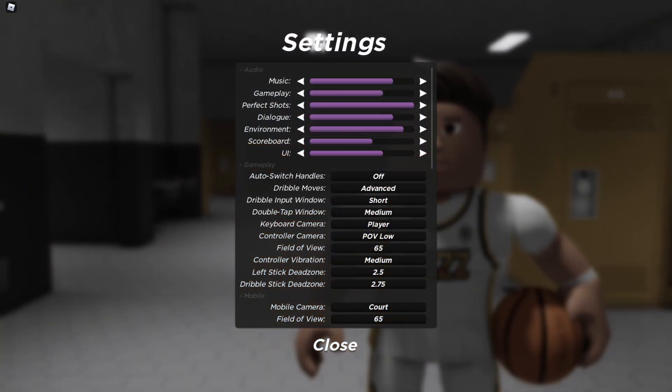Now here are my settings. You can go ahead and pause the video and look at them, but I'm going to go ahead and explain why they're so good. Auto-switch handles off — you want to be able to switch handles on your own. Dribble moves advanced. Apparently you can dribble glitch with simple dribbling, but if you really want to be able to make space, you're going to have to use advanced dribbling. Dribble input window is short.